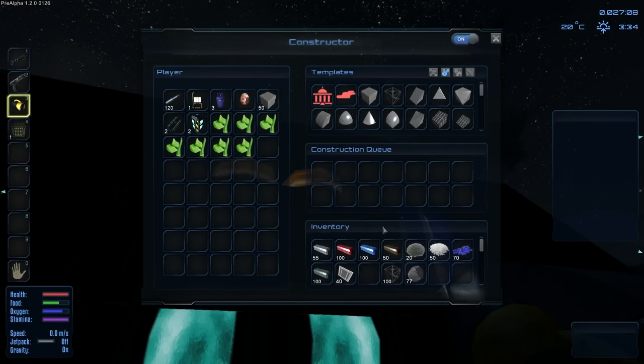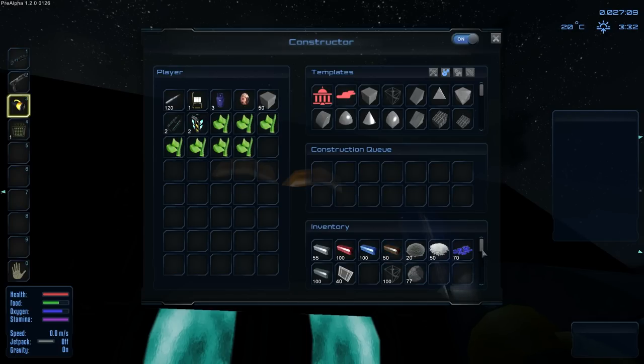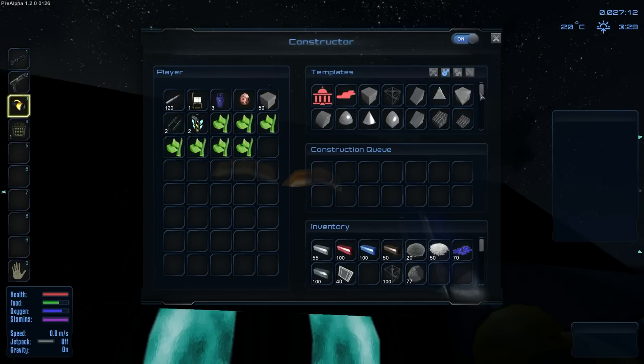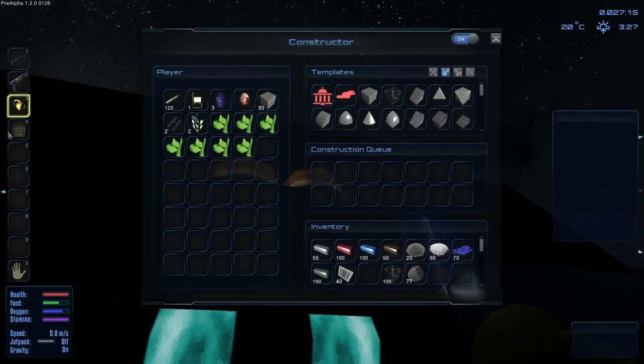We also have our core block... where did our core block go? Where is my core block? Did I accidentally place it somewhere? Oh, it's in my side — okay, whew. I got scared there for a minute. I got scared that I disposed of the thing that was gonna keep me alive. Episode 2 and Splattercat's already screwing up, gonna look stupid on the internet.